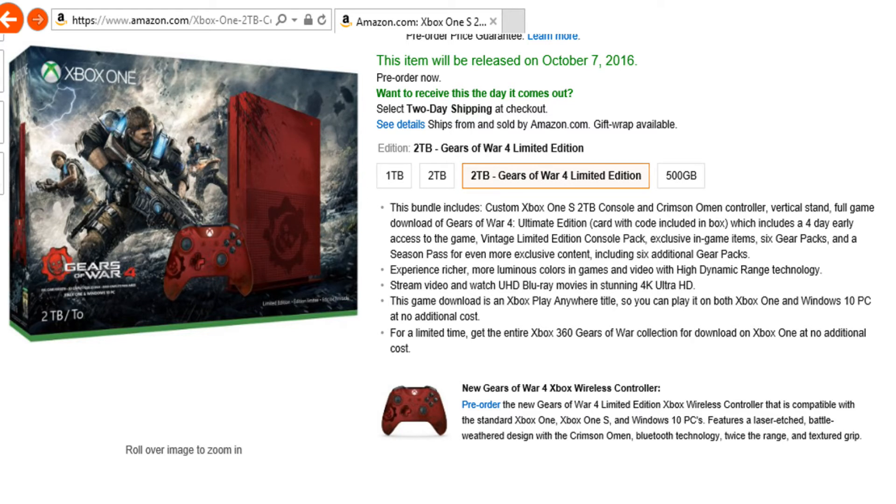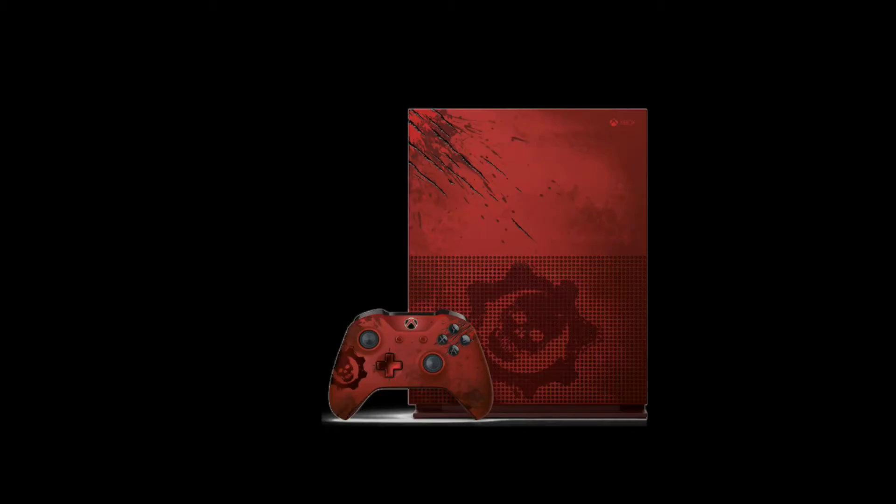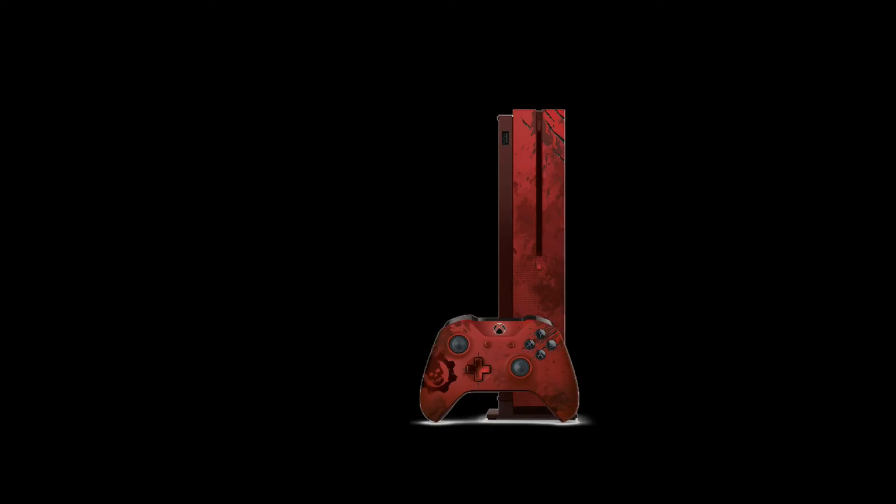It has been confirmed: Gears of War 4 limited edition 2 terabyte console with crimson omen controller and console with a vertical stand, full game download of Gears of War 4 Ultimate Edition. The card will be included with the pack for the code, which also includes four-day early access and a vintage limited edition console pack with exclusive in-game content.